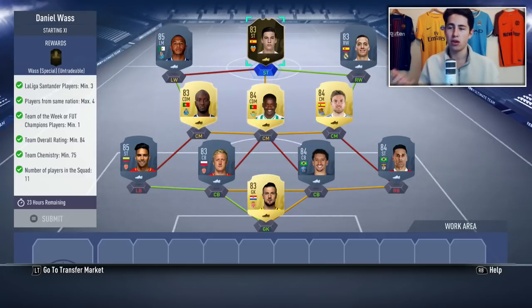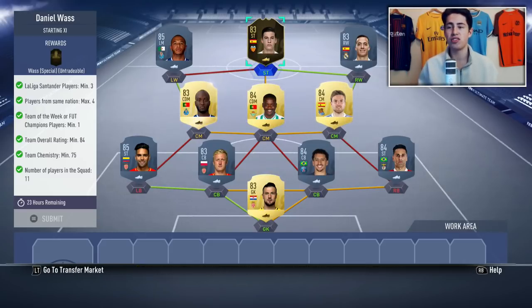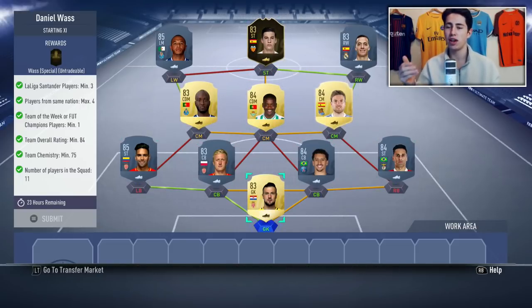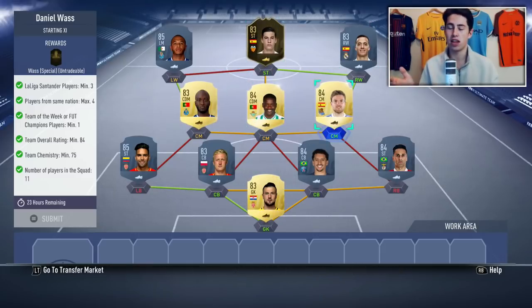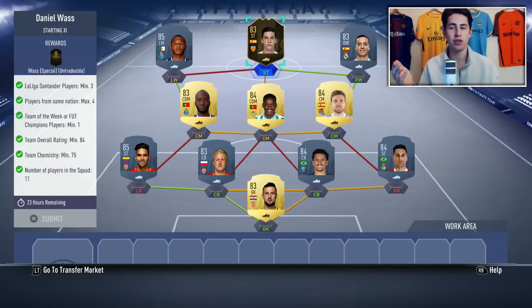I'd recommend finding your inform or FUT Champions player first. If you have an 83, 84, or 85-rated red card that you don't use and want to put straight into the SBC, feel free. I went with Mina — I went with an inform. You've got a lot of options here. Maybe someone like Santi Cazorla — you could use him instead. You guys don't need to copy me player for player.